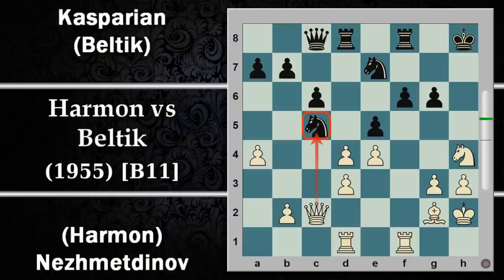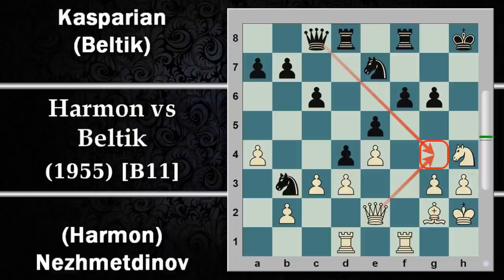Su cavallo C5 il bianco può dare gas al centro con scoperta sul cavallo: C per D. Il cavallo va tolto di mezzo, se no viene perso, dopodiché il bianco dilaga al centro. Cavallo per E5 sembra avere un avamposto in questa casa, ma la spinta D4 lo scaccia immediatamente via e il nero sta decisamente male. Ad ogni modo non viene giocata proprio perché il nero ha a disposizione donna E6 per difendere il cavallo.